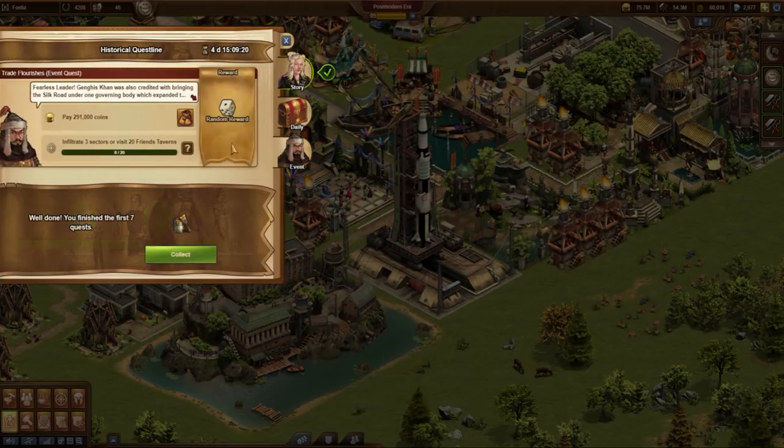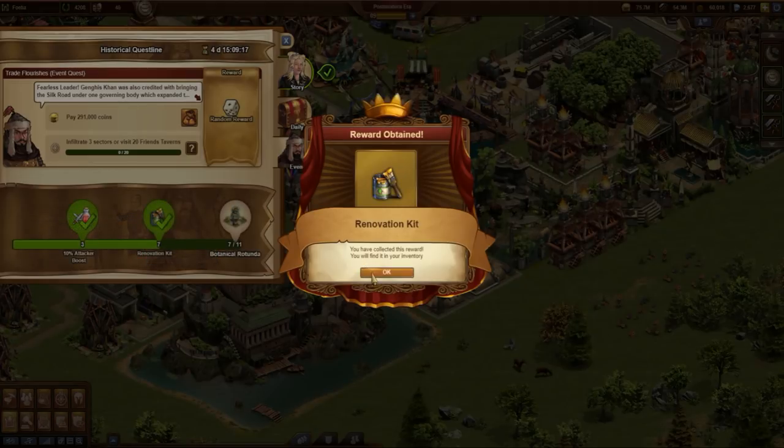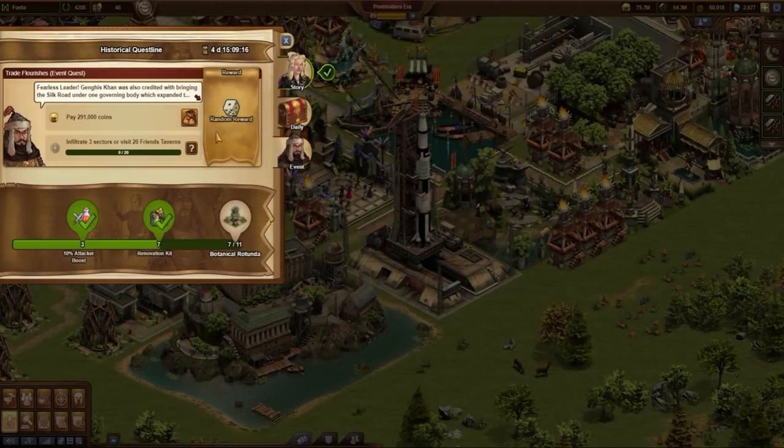Already the 7th quest, which has to be completed to receive a renovation kit, requires you to either scout a province or conquer 3 sectors.